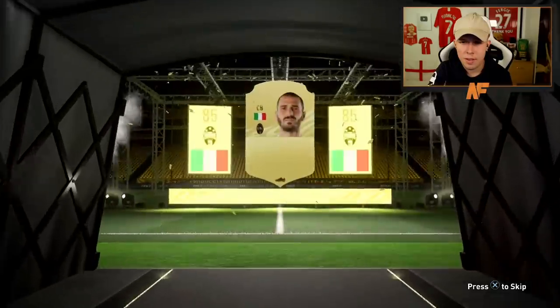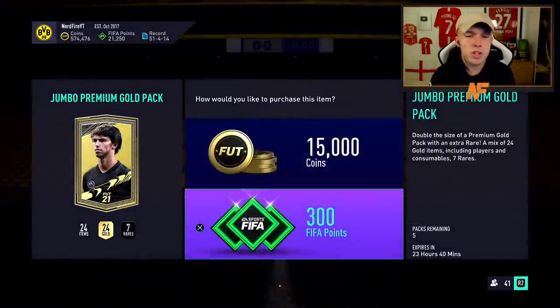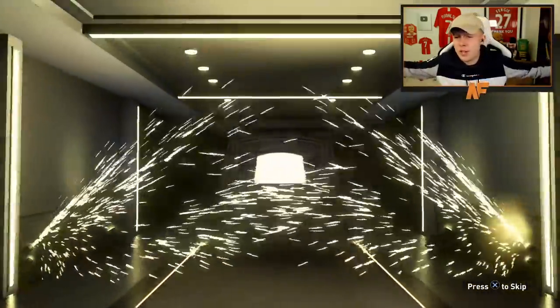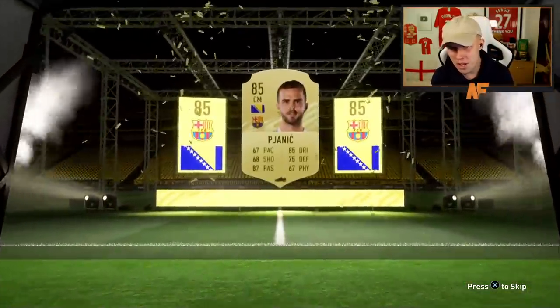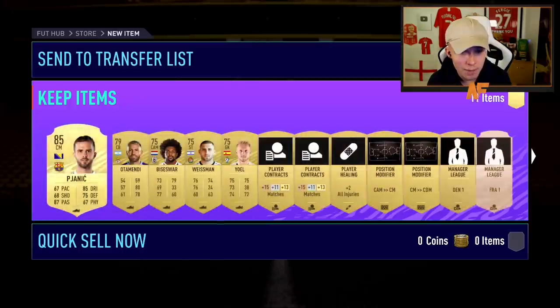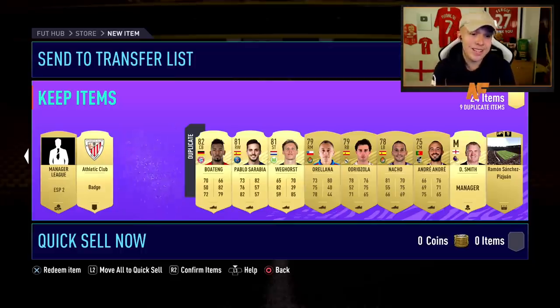One more Premium Election player pack — let's see what EA decides to give us. It's a board to end it off — Italian centre-back, it's going to be Bonucci, 85-rated. Good fodder at least. Okay, five more packs — can the second half improve our luck? We've got a board at least, which is better than the first half. It's going to be Pjanic — not 83 Dzeko, it's 85 Pjanic. Obviously at Barcelona now, which is weird to see, but we finally got a board from these packs.